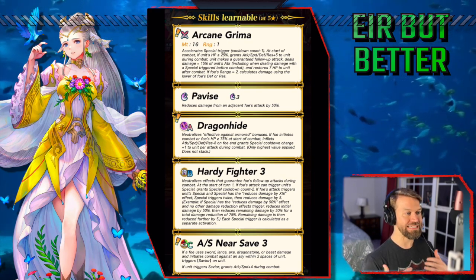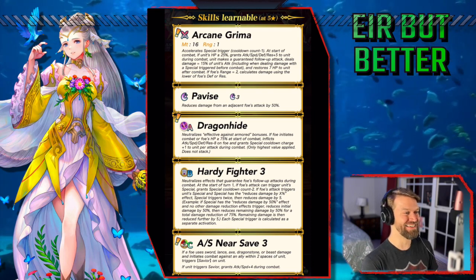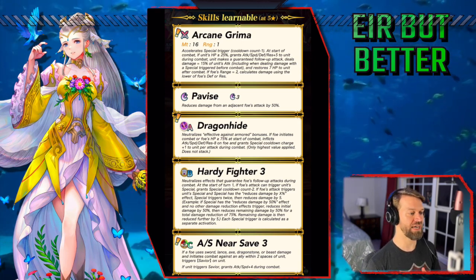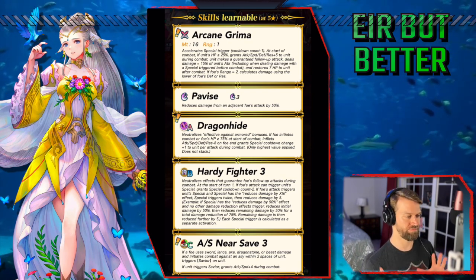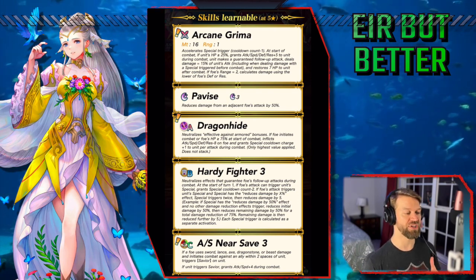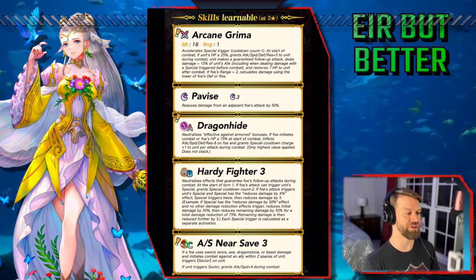And remember, this is adaptive damage. So it can take advantage of all those stats — really take advantage of whatever's weaker and make it even better. Grants special cooldown charge plus one, so we get a breath effect as well. This is a lot of stuff, and particularly on dragons that have that distance seal, this is very, very good.